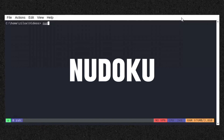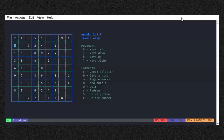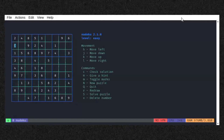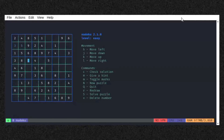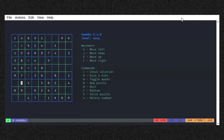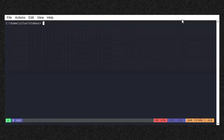Next on our list is Nudoku, a terminal-based version of the popular Sudoku puzzle game where you fill a 9x9 grid with digits from 1 to 9. Each row, column, and 3x3 square must contain each digit exactly once. Each sub-grid must contain all digits without repetition. Solve Sudoku puzzles at various difficulty levels within the terminal. Type the following command in your terminal to install this game.